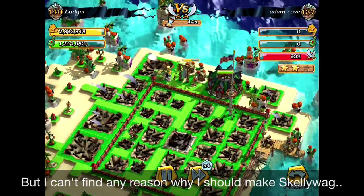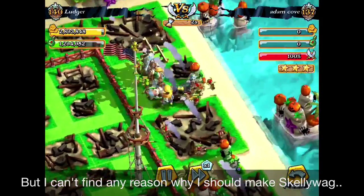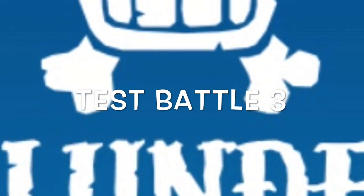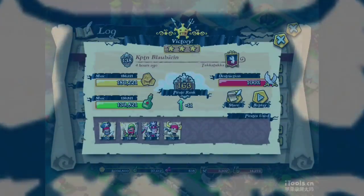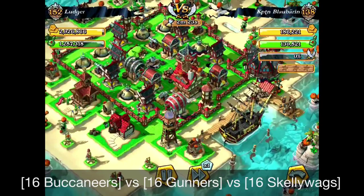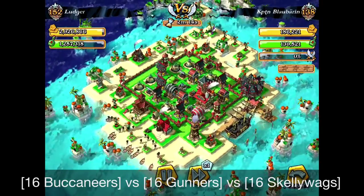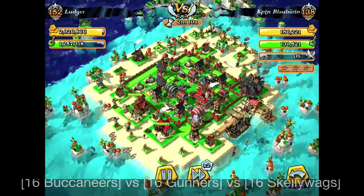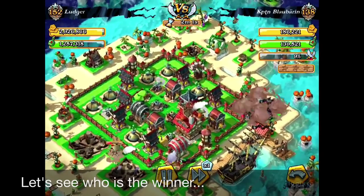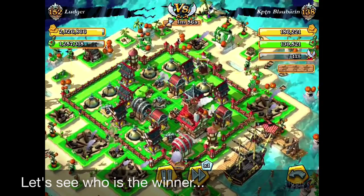So my conclusion is that I can't find any reason why I should recruit Skellywag for this expensive price. This is my last experiment, Test Battle 3. What if I put 16 Buccaneers, 16 Gunners, and 16 Skellywags from each side, backed up with 8 Gunners each? So 16 Buccaneers come from the left and 16 Skellywags come from the right. Let's see what the difference is between these — this is kind of a versus game. Let's see who dies first.